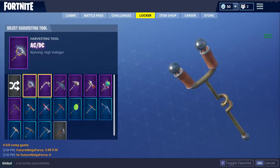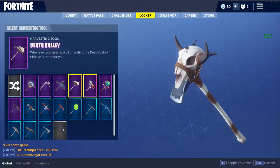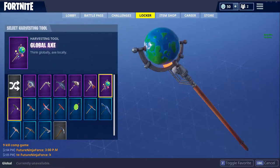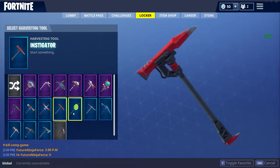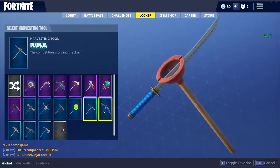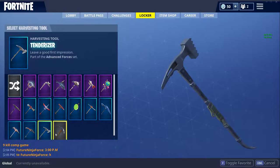Pickaxes: ACDC, candy axe, Chomp Jr., Death Valley — my first pickaxe, also with a sculpture, but that's my first skin. Eva, global axe, trusty number two, Excalibur, gale force, instigator, lollipop, planinja, positron, pulse axe, sawtooth, tenderizer, and then pickaxe.